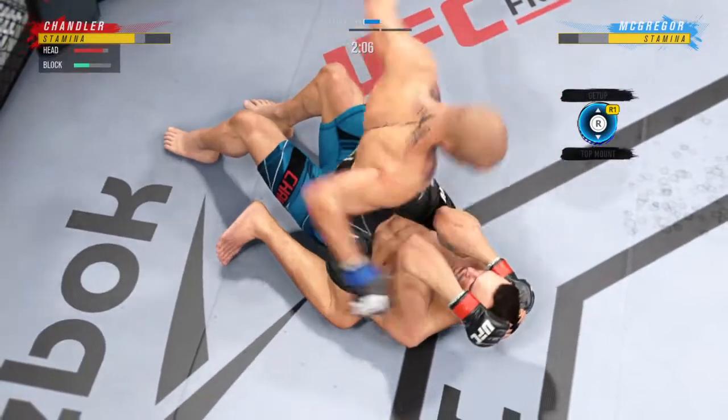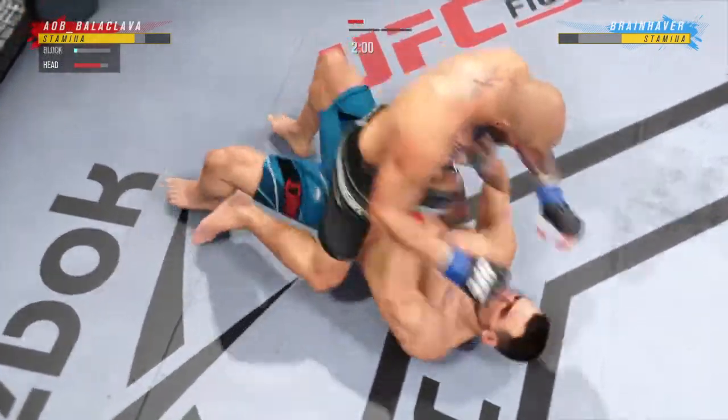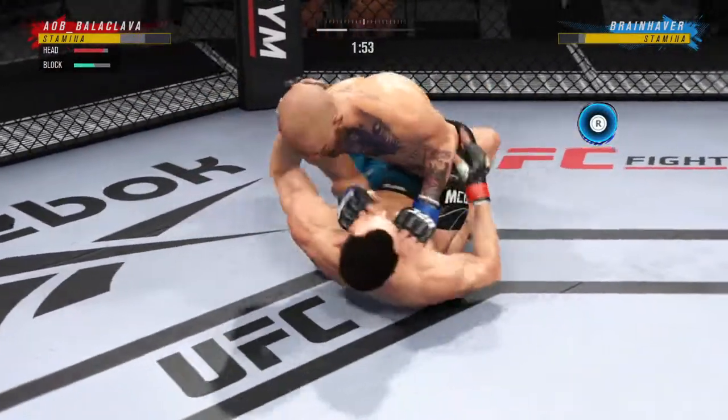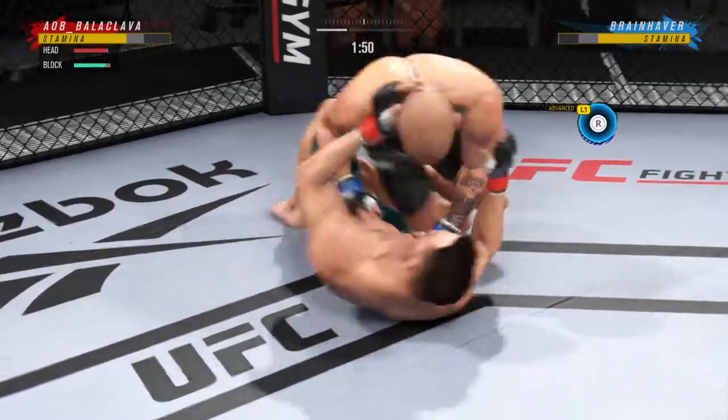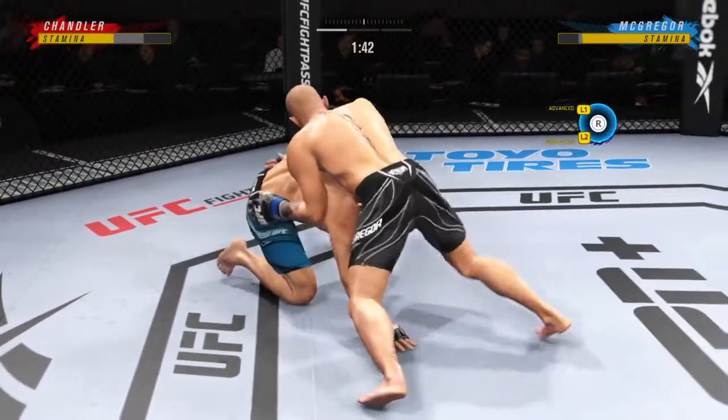The bottom fighter is trying to control posture but is unable to do so, and now he's in a lot of danger. He's got to grab that head or he's going to get blasted. He's very comfortable fighting off his back, DC. Now it looks like he's trying to hip escape, or maybe look for a Kimura here.